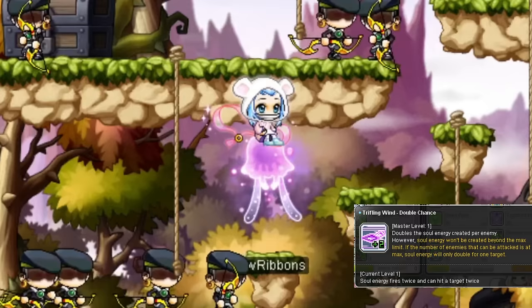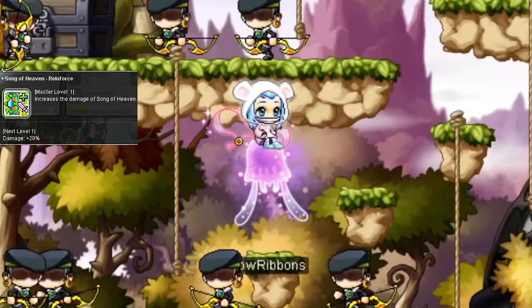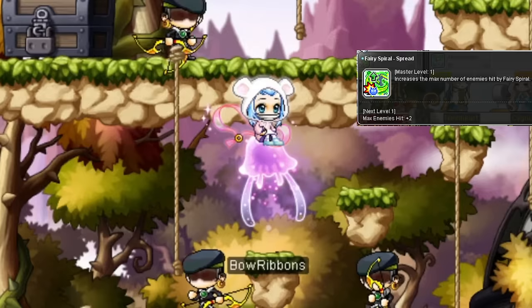With all Trifling Wind passives, the arrows will always be out with every attack, always flying around as long as you have it toggled on — just free damage. For the last two hyper passives, if you plan to focus primarily on bossing, get Song of Heaven Reinforce and Boss Rush, because that's your main bossing skill. If you plan on grinding or don't want to focus on bossing just yet, get Fairy Spiral Spread and Extra Strike — more enemies hit and an extra line of damage to help clear mobs out a bit quicker.